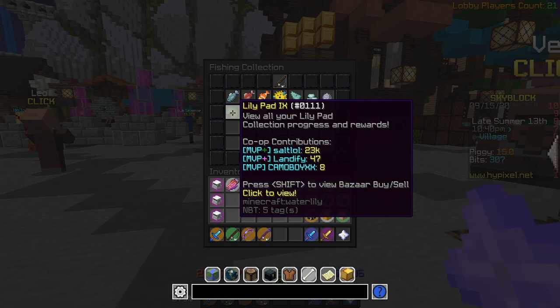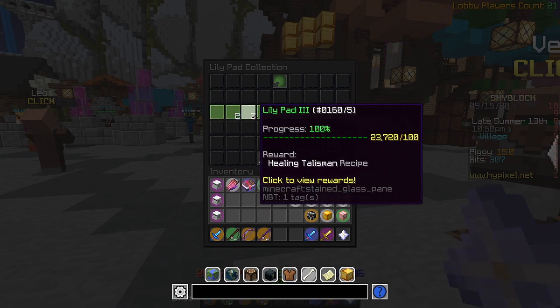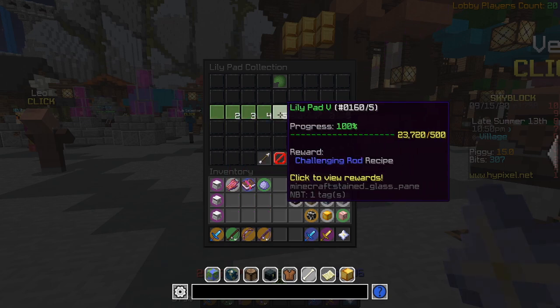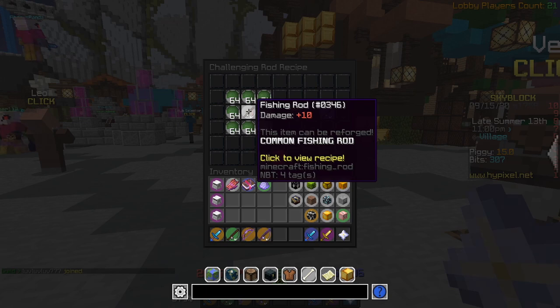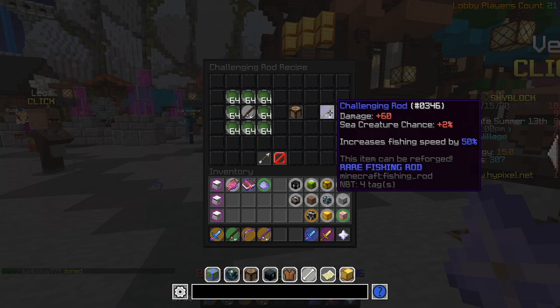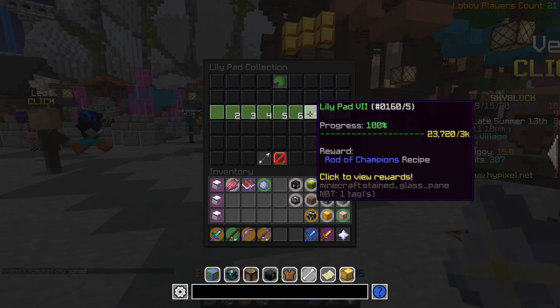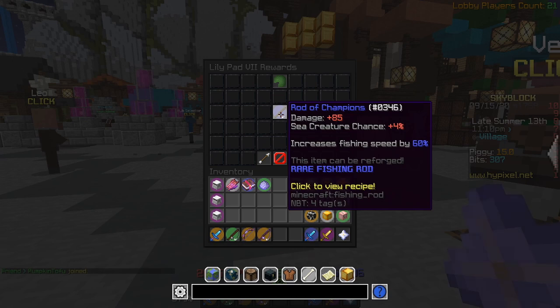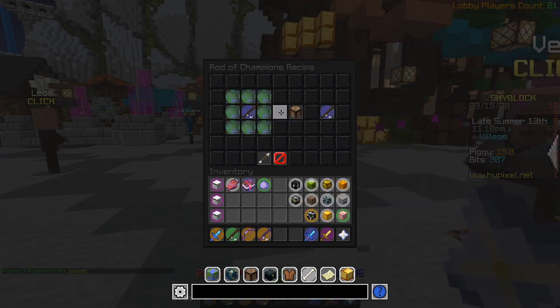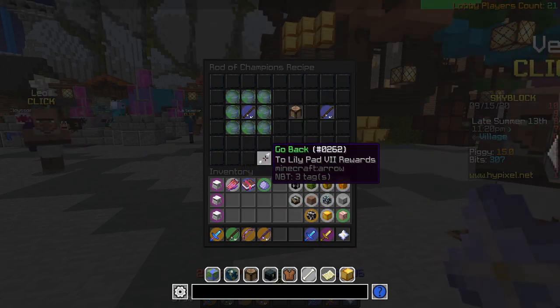If you didn't know, most of the fishing rods in the game come from Lilypad Collection. There is one rod that you continuously upgrade until you get the Rod of the Sea. It starts off with the Challenging Rod at Lilypad 5, which is a regular fishing rod with 8 stacks of regular Lilypads. It has 2 sea creature chance and 50% fishing speed.